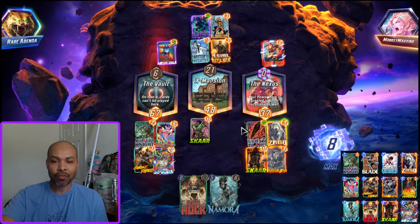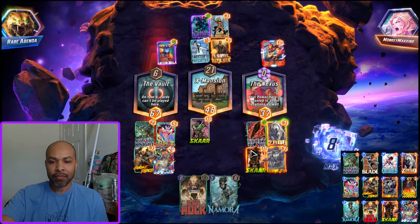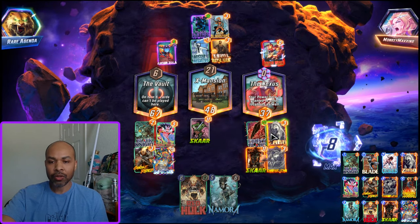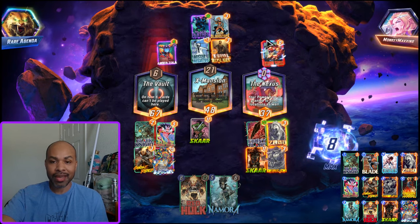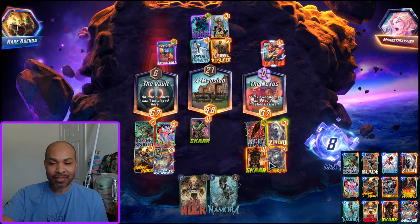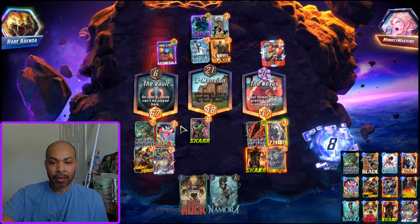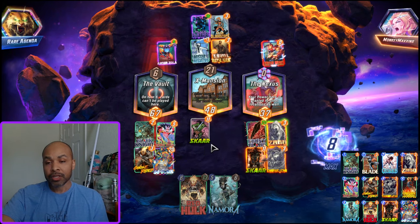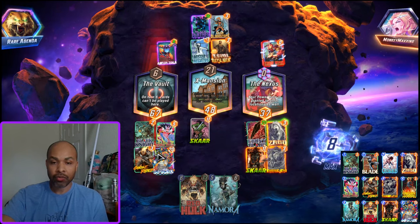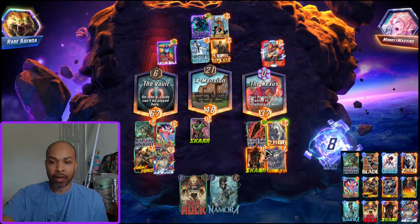It didn't even matter that Scar was free, quite frankly, because it would have been two anyway — we had the Ebony Blade down, we had Infinaut down, so Scar would have been two. I only would have missed out on the Zabu, three points worth of Zabu, and clearly they have zero points into the Nexus. That is why Shang-Chi is in the deck. What Zabu allows you to do is play him on turn five, potentially with Lady Sif, potentially with Quake, and then on the last turn you can play two of your four-costs: Ghost Rider to bring back your large card — Infinaut, Red Hulk, or Scar.